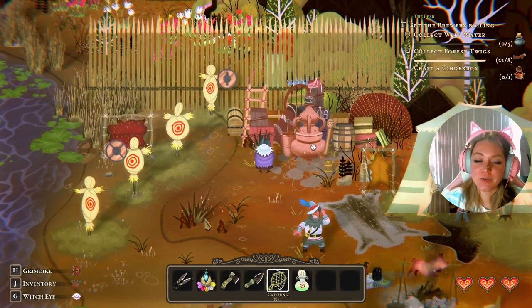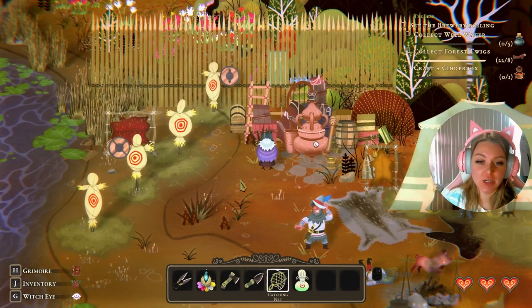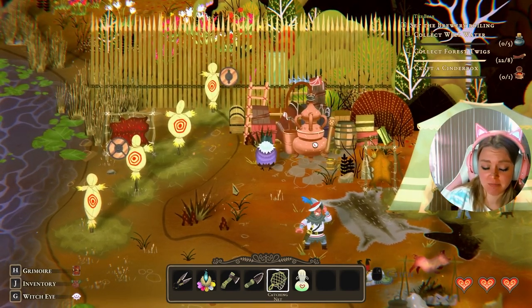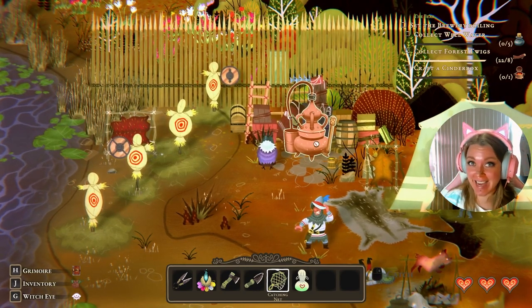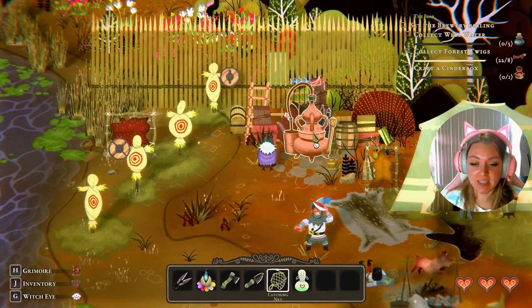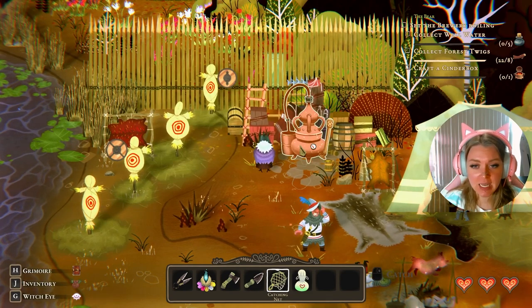Hello friends and welcome back to the channel. Today we are playing Witchwood. We started the bear chapter quest last episode, so we are now in the bear's camp and we need to get the brewery up and running.